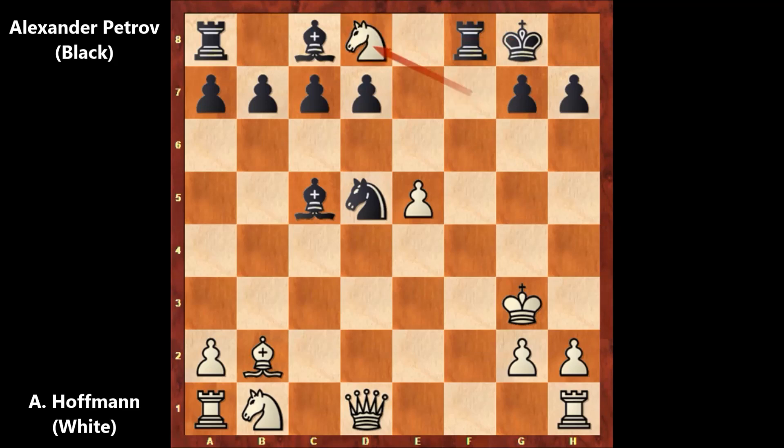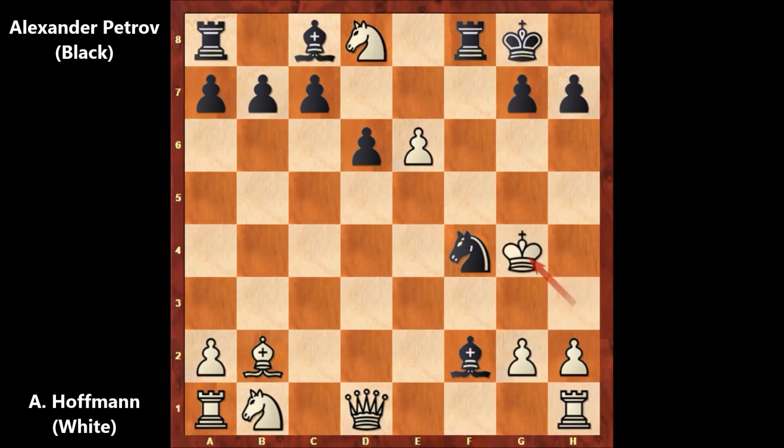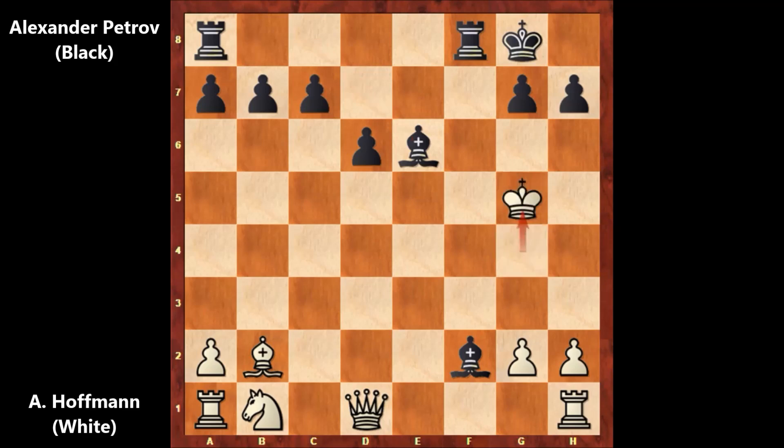Knight takes on D8 — what now? It is Black to move. Petrov made his calculations and he pulled it. Bishop to F2, check. King to H3. D6 — that's a discovered check to the king. Blocking. Knight to F4, check. King to G4. And capturing the pawn, Knight takes on E6. Knight takes, and Bishop takes on E6.